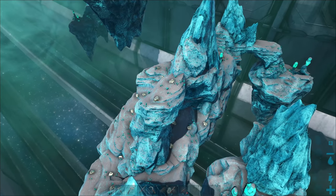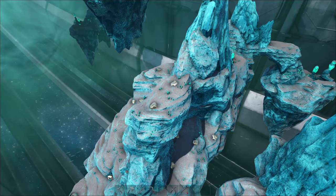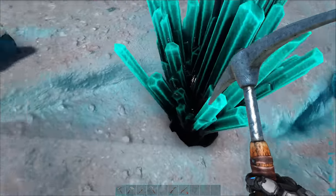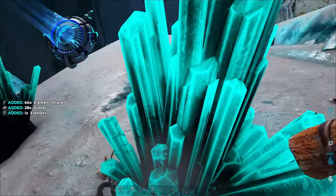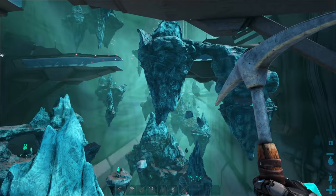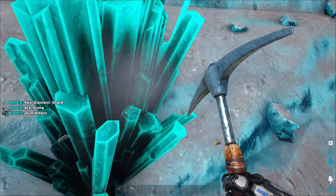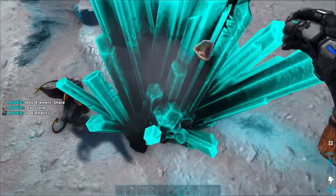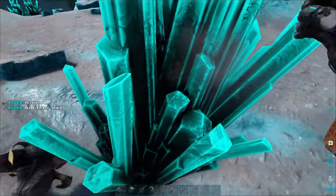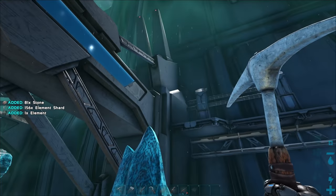It looks like today I have element shards and element crystals, plus metal which I think is there every day. We are indeed getting element shards and element. The space biome resources change with RNG, so I can't guarantee you'll find this when you visit — I've found element a couple of times and obsidian before, but I've never personally found oil out here.